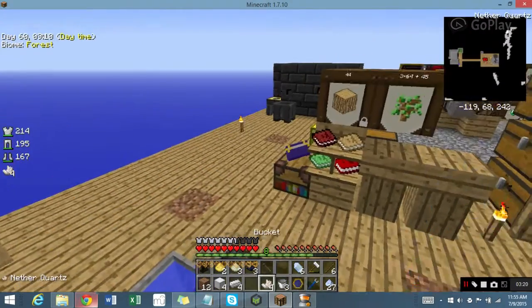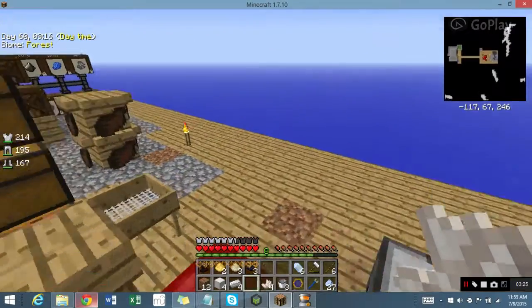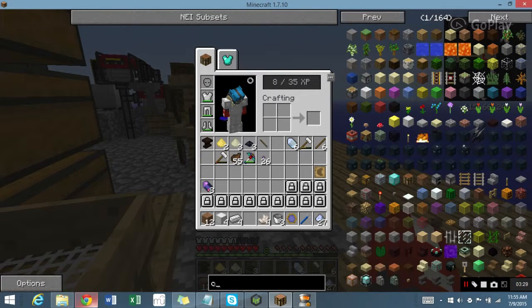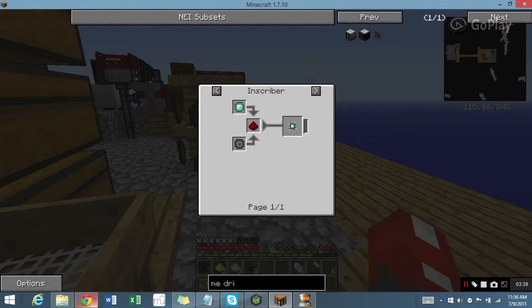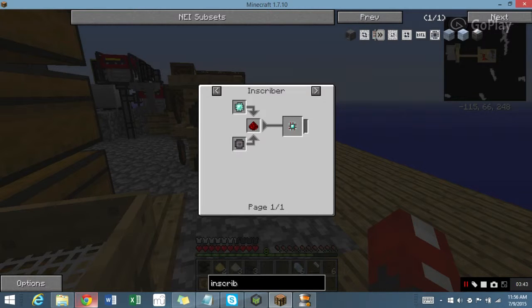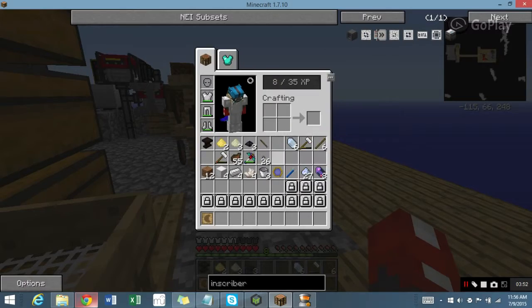I have those eight Fluix Crystals now. I'm thinking what I should do is just make the drive right now. Actually, yes — I need to make the Inscriber. That's what a lot of this was leading up to. It's five iron, two pistons, and a Fluix Crystal.